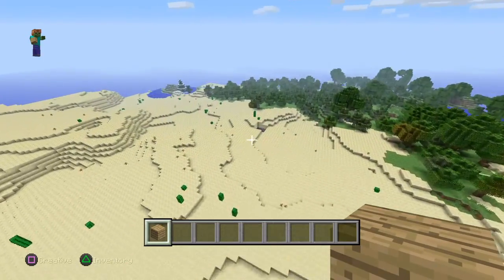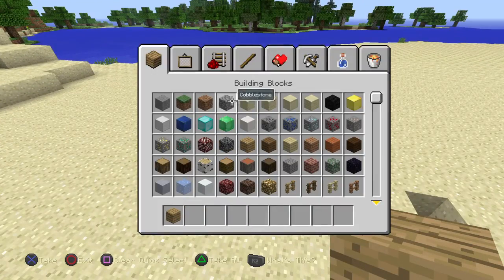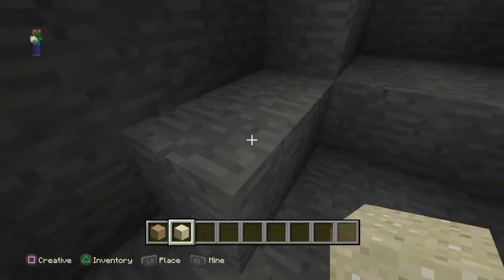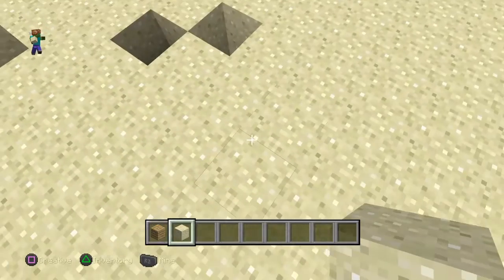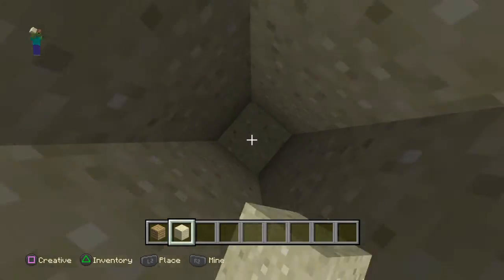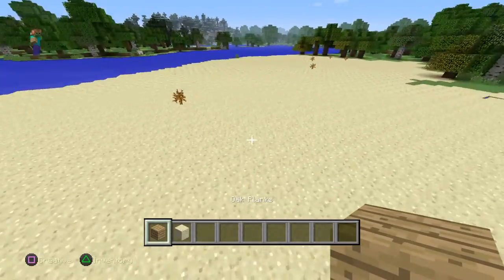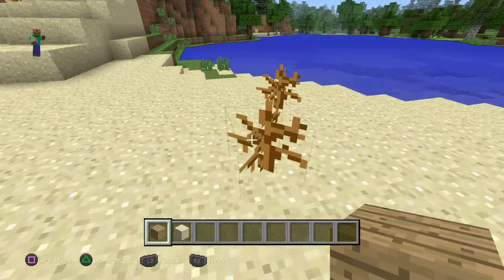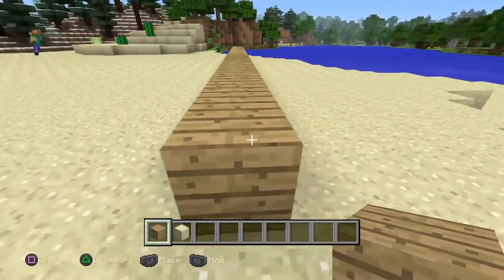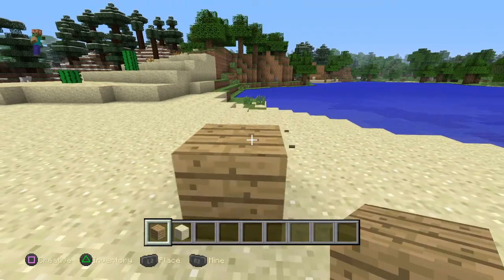Wherever you put it, it should be a safe spot where no mobs can go. This looks like a perfect spot. Now whenever you start building, it should be a safe spot — not too close — because whenever you build close to where there's a cave, you could be attacked by a zombie.